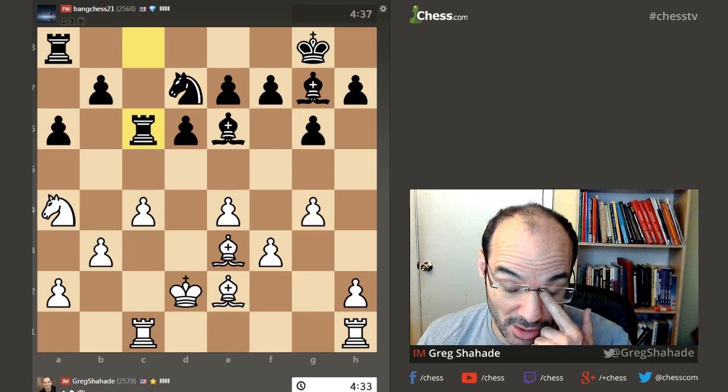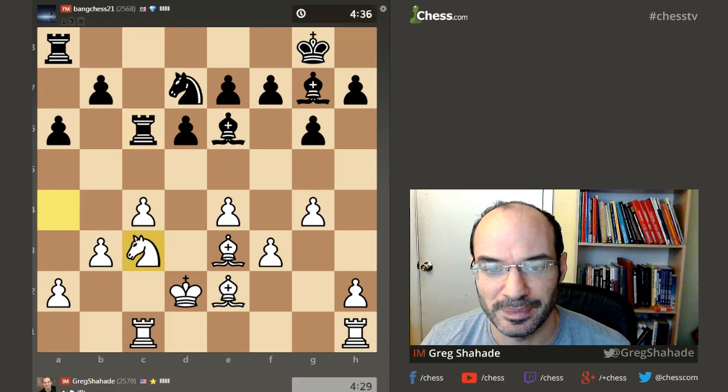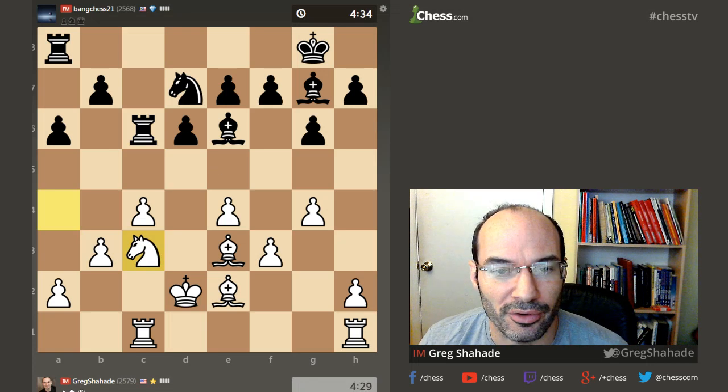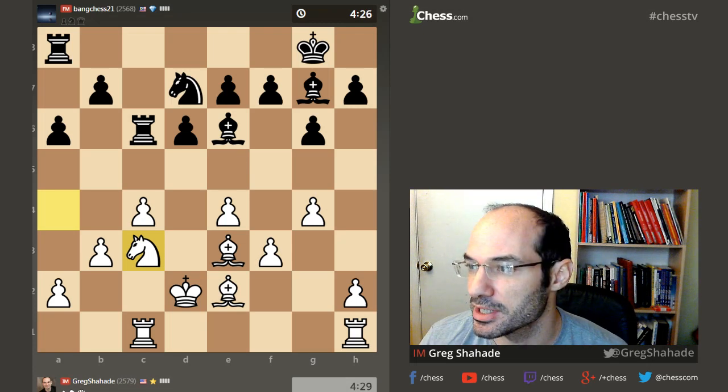There you go. This move — okay, I don't remember what to do here. Do I go knight c3? I'm just going to do it. This is solid play for black. The key here, I think, is just to kind of try to keep control of the position. But black has a very solid position.